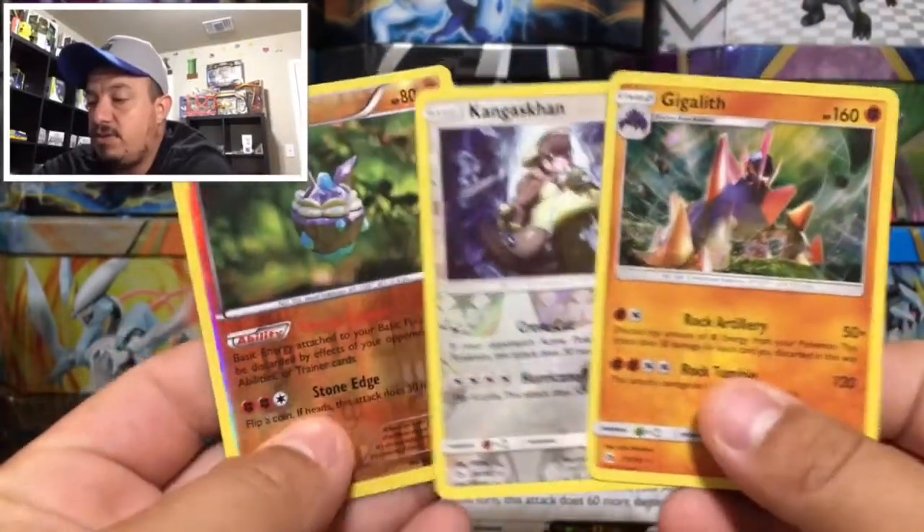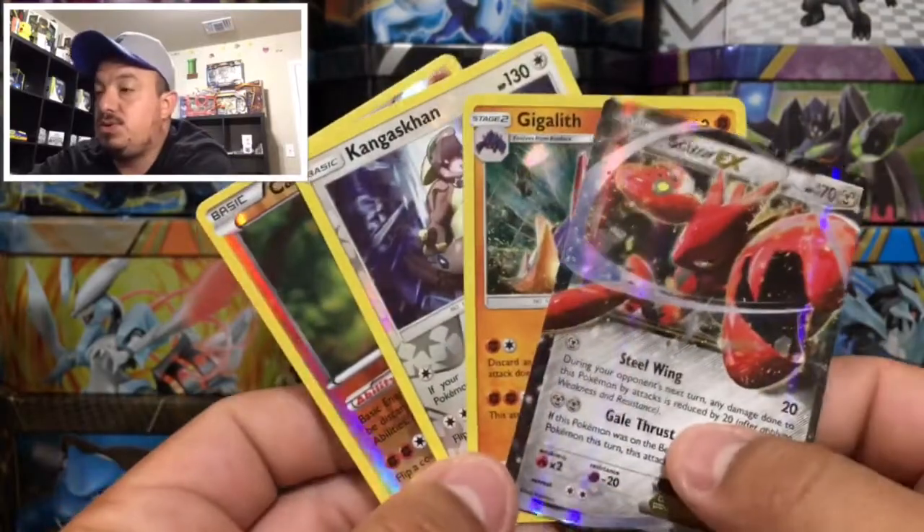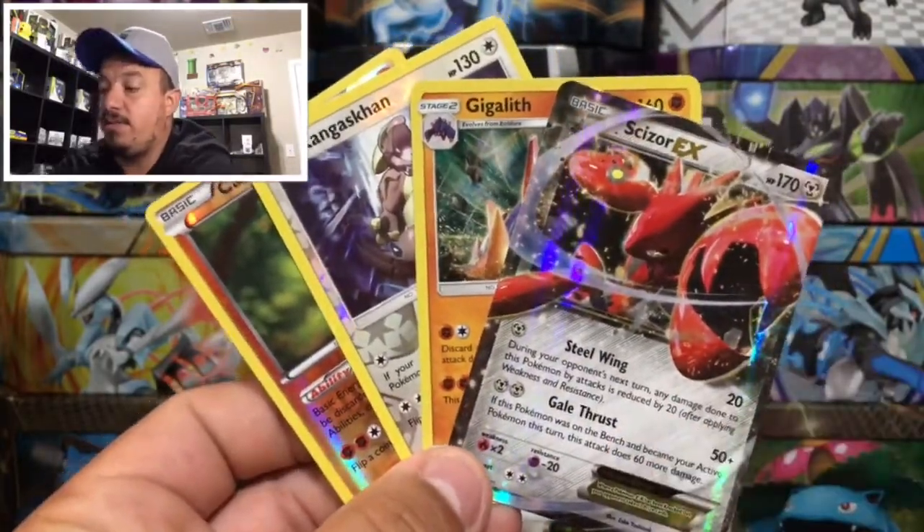So to summarize today's pulls: we've got a holographic rare Kangaskhan, a reverse holo Gigalith, and a Carbink reverse holo rare, as well as the Scizor EX from the front of the box. I really hope you guys enjoyed today's video — don't forget to thumbs up, subscribe, hit that bell. I'll catch you guys in tomorrow's video. Thank you for watching, and you guys have yourselves a great day.